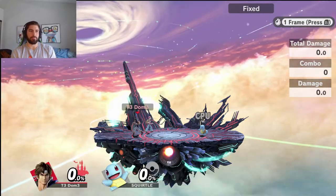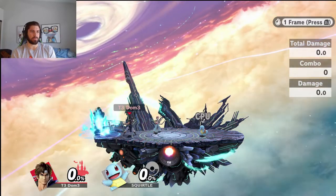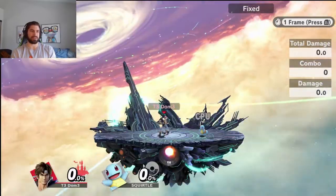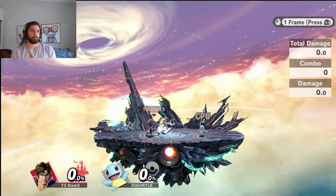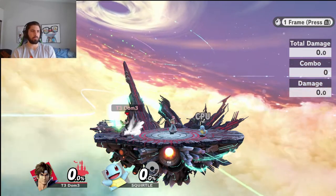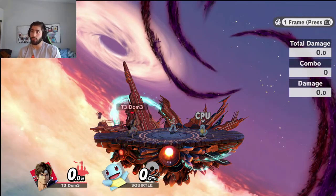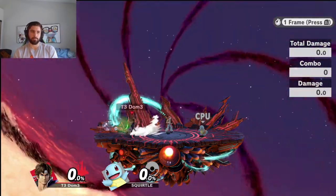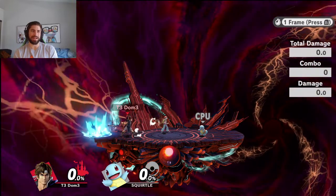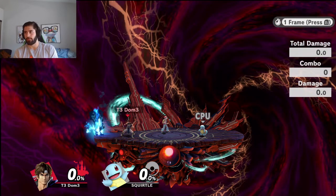There was a slight issue I noticed with turnaround grab: if you turn around too early, you'll get the cross grab animation, which will actually mess up your grab. To avoid this, you need to run up far enough on Holy Water. If I don't run up close enough and I turn around here, I'm going to get the cross grab animation. If you get close enough, you'll still be in lag from the Holy Water and can't turn around prematurely. Then you can do your turnaround grab buffer when you see them roll.